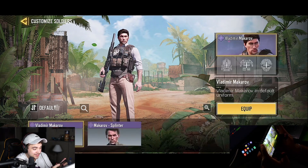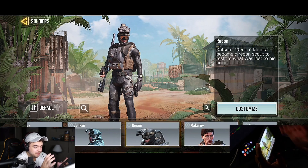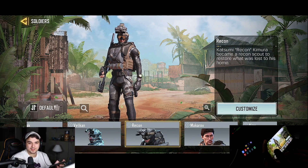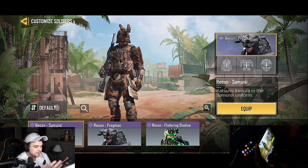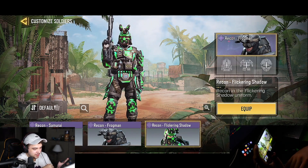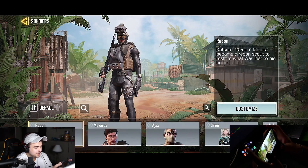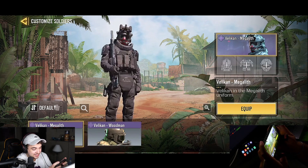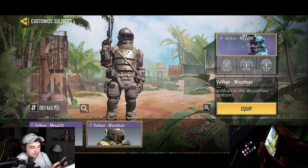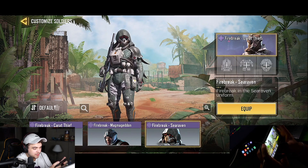There's another Russian guy — so we've got five Russian guys in here, that's pretty dope. Then we got Recon. I like military stuff in the game — if it's someone like Prophet it's just too much, but military stuff makes sense to me. Recon Samurai, Frogman, Recon Flickering Shadow — I just like the Frogman to be honest, the Frogman makes sense. I'd say the Recon Frogman and the other guy are probably a seven out of ten.